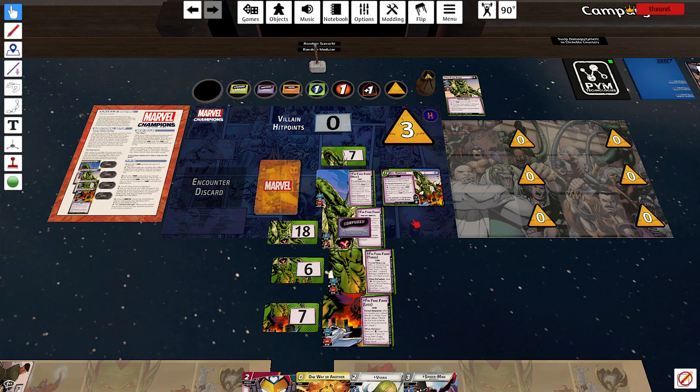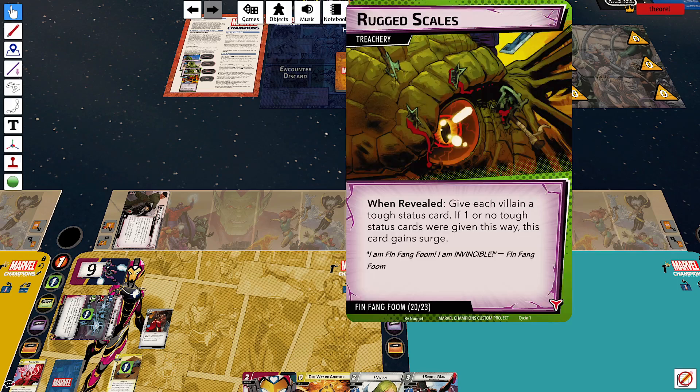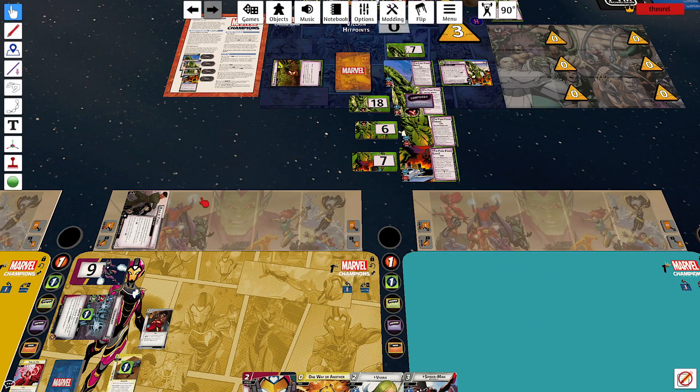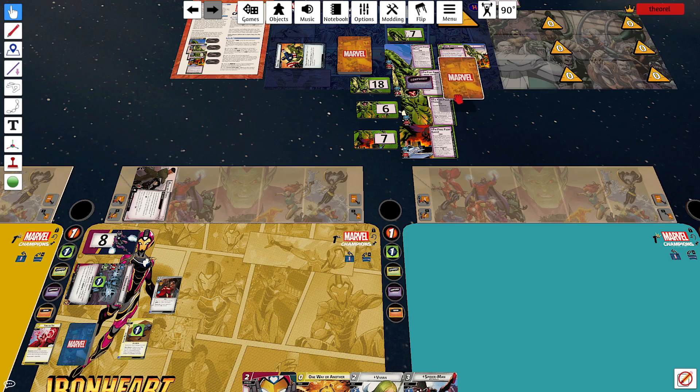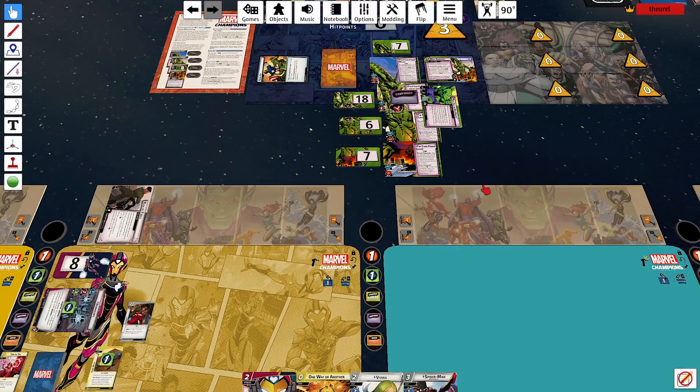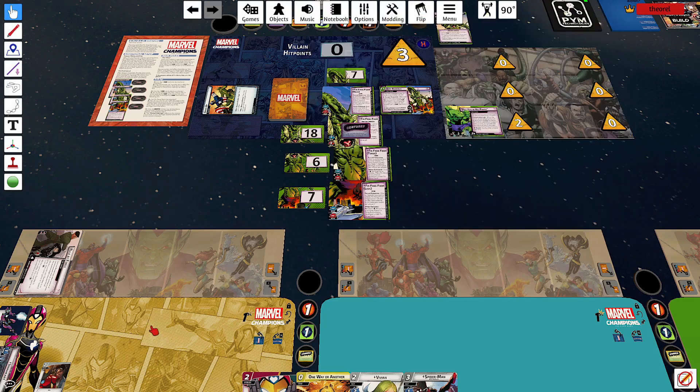One, two, three threat placed, and then Fin Fang Foom attacks me for three plus a boost. I'm going to defend because that's what Ironheart is best at — that's four damage, I take one. I get a single encounter card: Gang Up. He attacks me again for three, but he gets a side scheme where he puts me in his pants. Fin Fang Foom is putting you in his pants — his big purple pants. When the villain phase begins, the first player must choose to either discard an upgrade or support they control, or confuse their identity and take two damage.